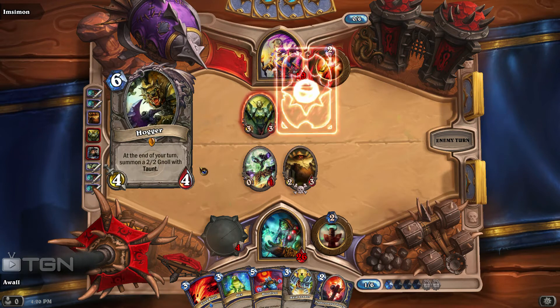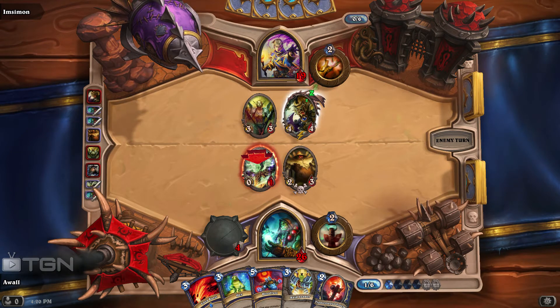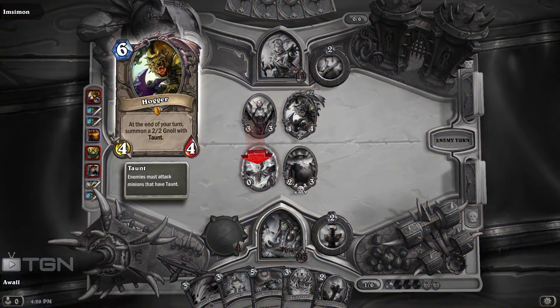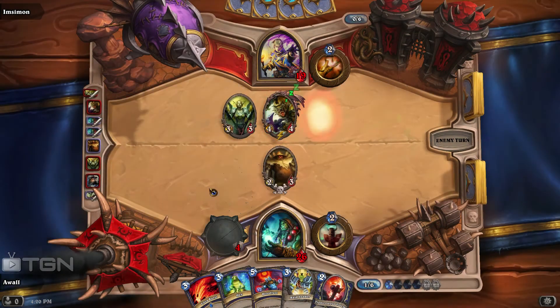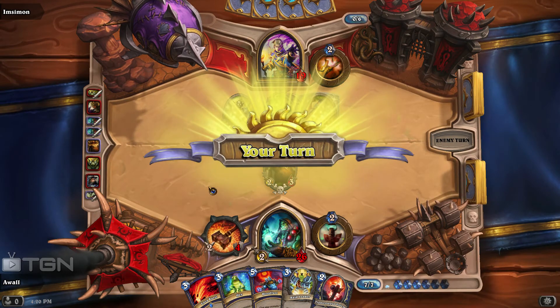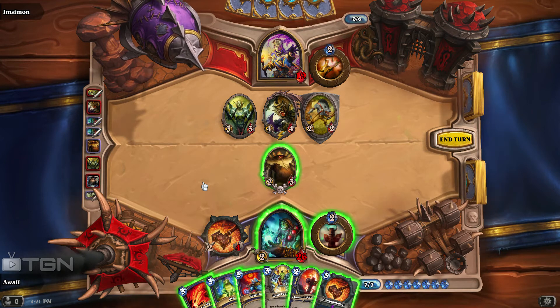If this Priest ends up dropping some sort of huge creature like this one — at the end of your turn, you summon a 2/2 Gnoll with Taunt. Boom, there it is — that's extremely obnoxious. So we're going to need to deal with that, and deal with that soon.